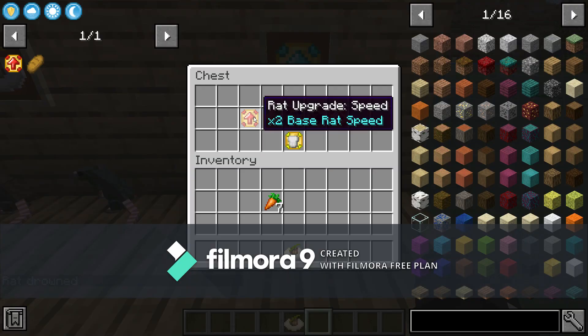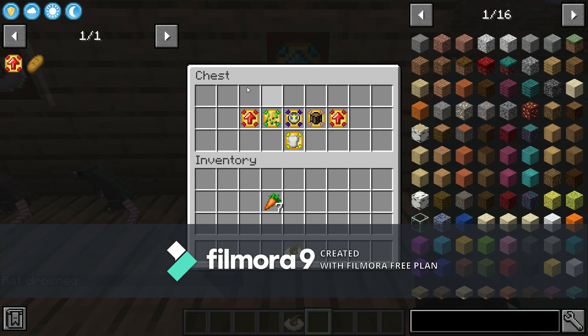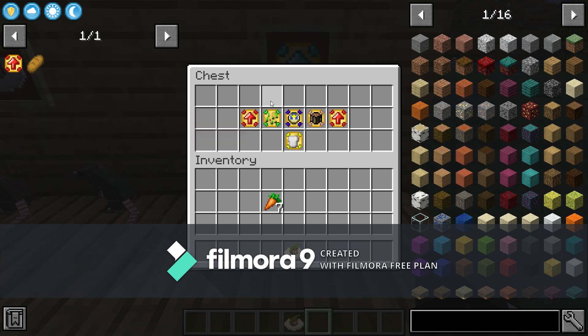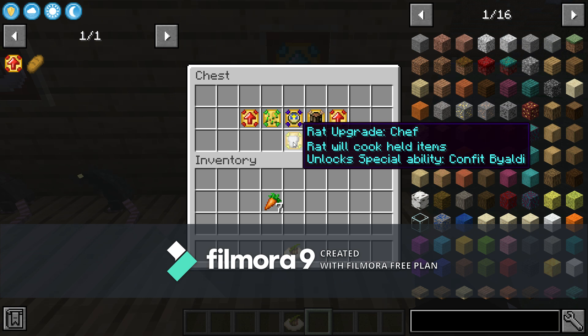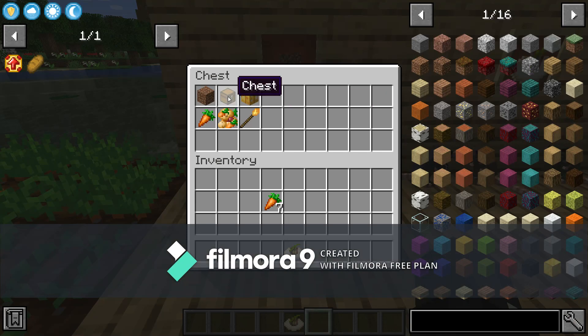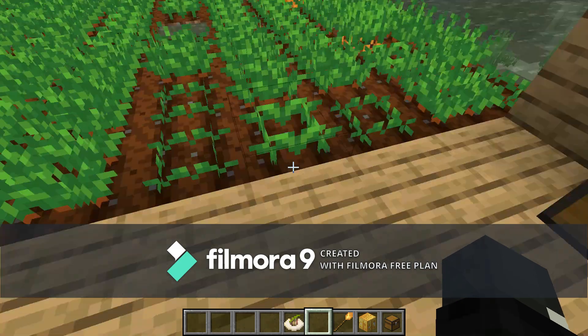The upgrades you're going to need will be these three optional ones. These do not need — you don't need these, but they will speed it up. You do have to have the crafting upgrade, the replanter upgrade, and the chef rat upgrade. So I'll show you what you have to do — you're gonna grab out your free stuff.